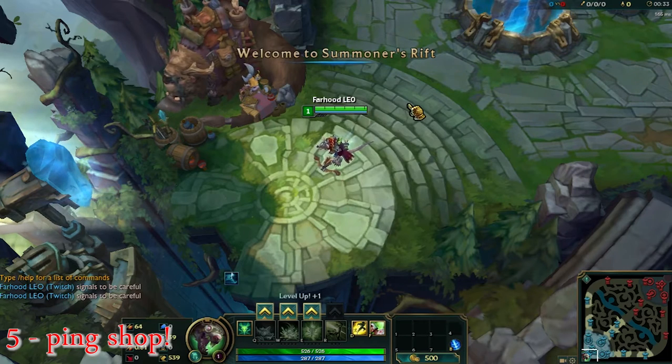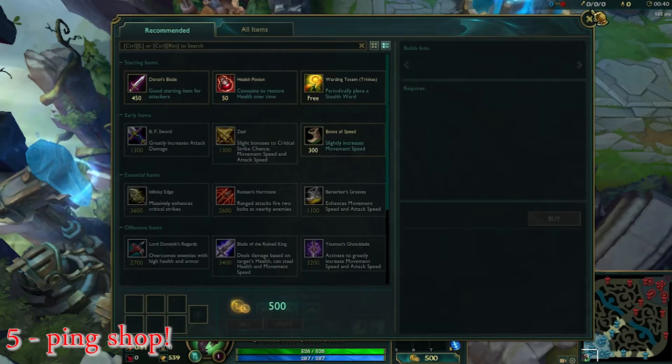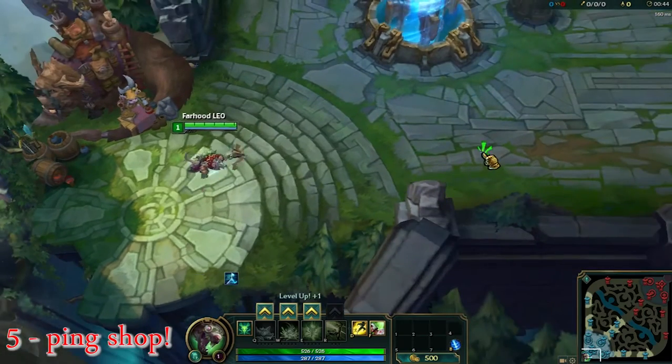It doesn't necessarily happen only on pink. I'm holding down my left mouse button outside of the shop, I move over it and I release it — and here it is. So I think it should be clicked down and up on a shop in order to open.